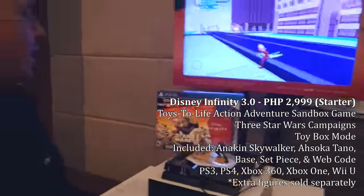The starter pack — the entry point into this game — comes with two characters: Ahsoka Tano and Anakin Skywalker. These are both Jedis. Actually, she is Anakin's Padawan learner.